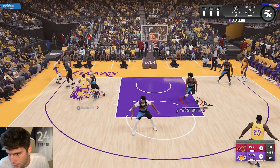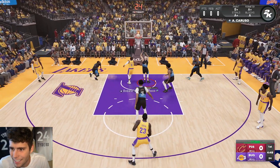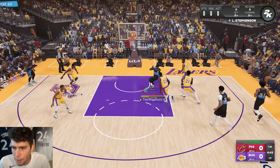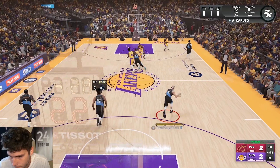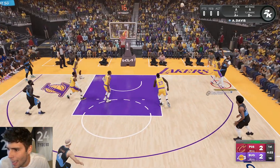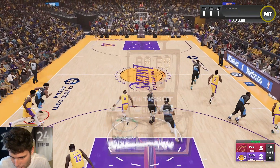Looking at my opponent — I don't know what his record is. Look at Caruso — Caruso is really stopping opponents, I'm telling y'all. He's gonna be my point guard for the foreseeable future because he just gets me paint stops. Caruso gets one, then AD, and that's a great extra pass from Jared Allen.